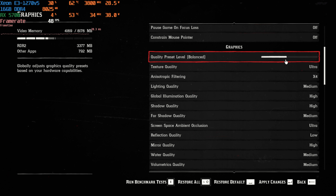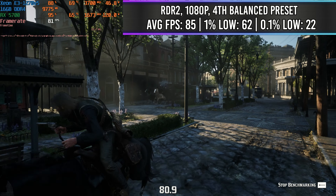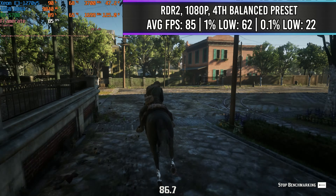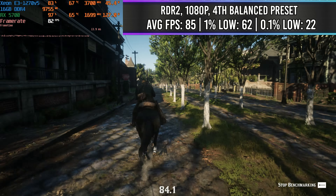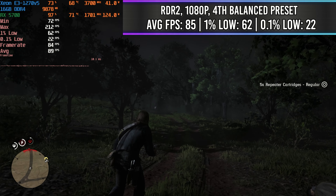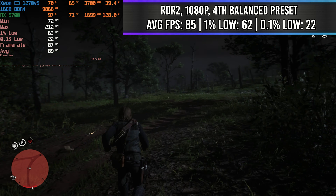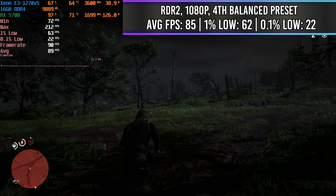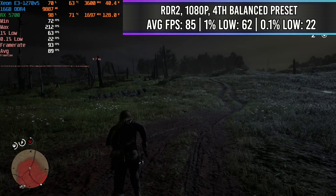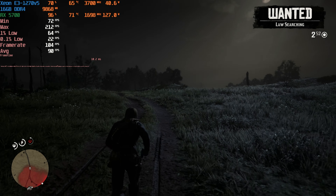A very surprising benchmark to me was Red Dead Redemption 2. We played this at 1080p on the fourth balanced preset and were able to get an average of 85 FPS between the built-in benchmark and actual gameplay in the real game. As you see here, we were able to walk through the game and the numbers we're getting are really consistent — we're actually seeing better FPS in the game itself, which is pretty cool. It's really playable at that FPS, and it surprised me because I thought it was going to be more CPU bound, but it turned out the GPU was doing a lot more work.